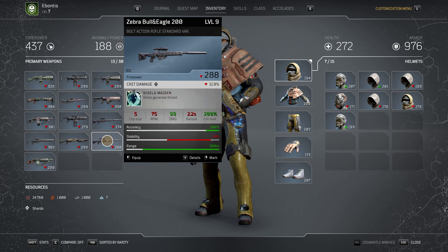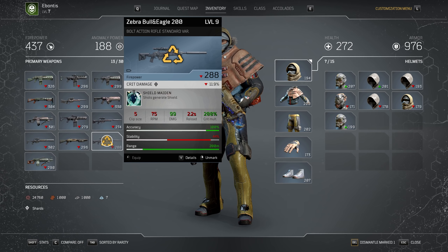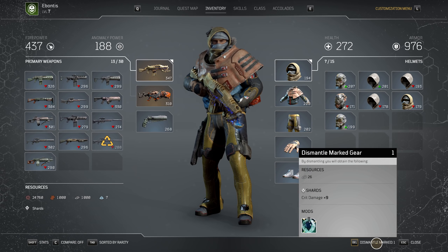But the idea is take this piece, this sniper rifle — it's got the weapon mod on it that says Shield Maiden. Shots generate shield. Now, tricksters are the only ones who can naturally generate a shield, but as a Technomancer, if I equip this and I shoot stuff, I generate shield on my character. It makes me a little more powerful and survivable. Say I really want this mod but I don't want it on this sniper rifle. Well, what you can do is go to dismantle it. You'll notice the things I'm going to get: 26 iron, nine crit damage shards, and I also unlock the mod Shield Maiden for all crafting in the future.